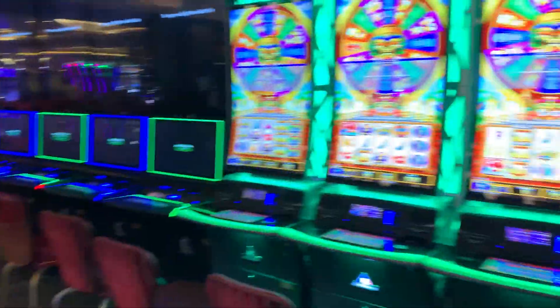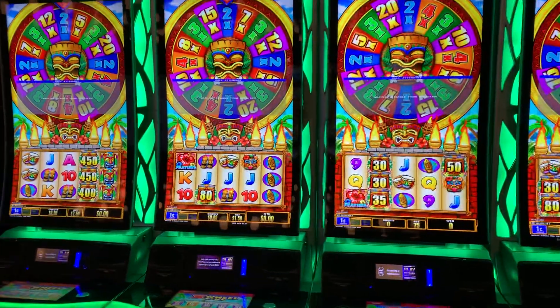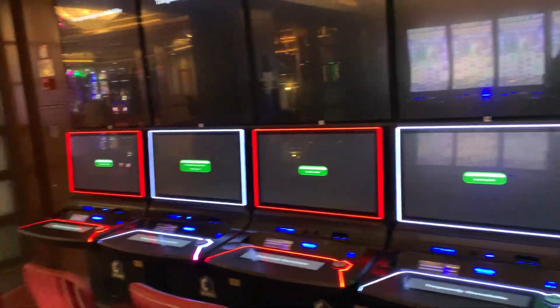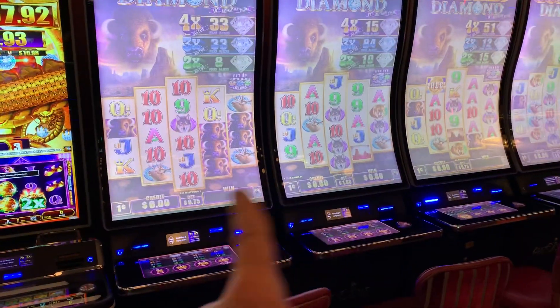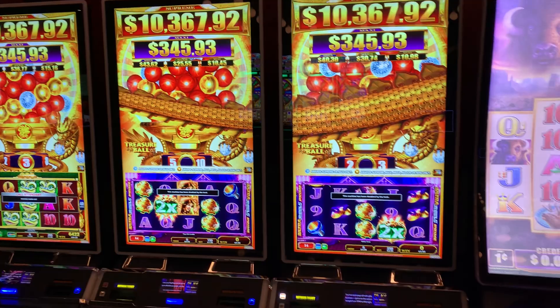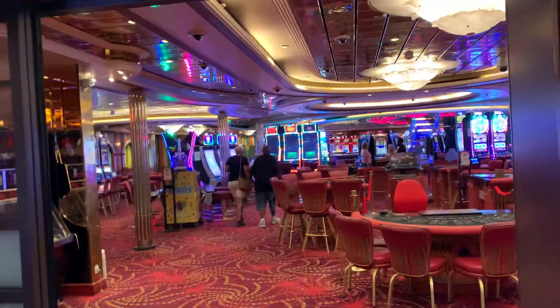This area is non-smoking and those are the X-Wheel Tipis. I forgot what these other ones are — I think they might be new. The ship just came out of dry dock. I've seen people hit hand pays on these two machines right there. Max bet on that is like four dollars. I've seen people win on these games on other ships but not on this one. That is the non-smoking overflow portion.